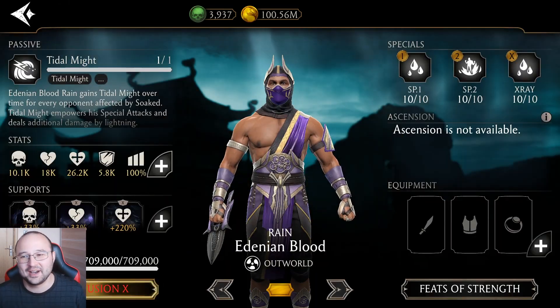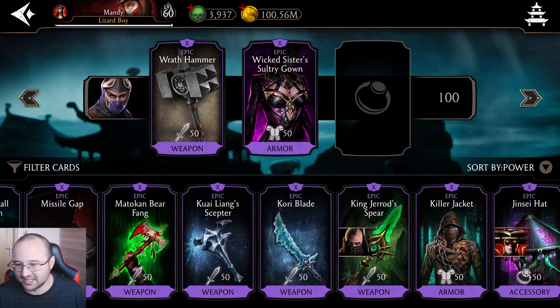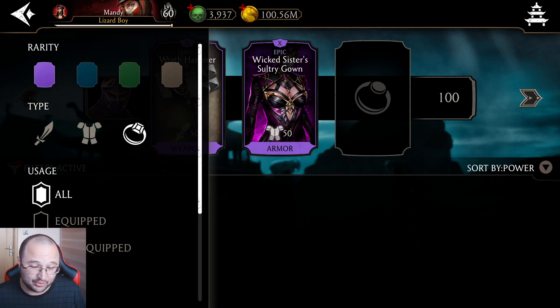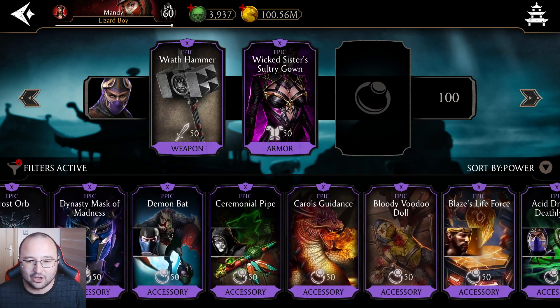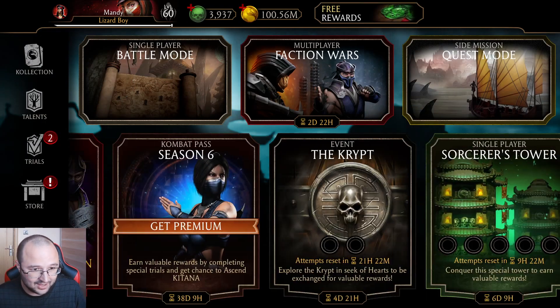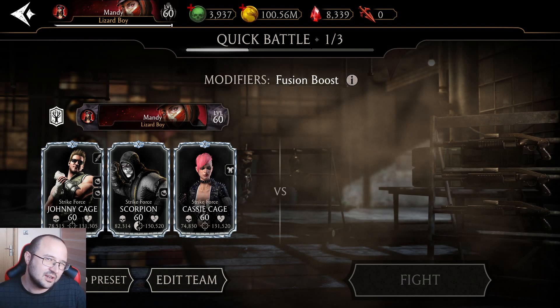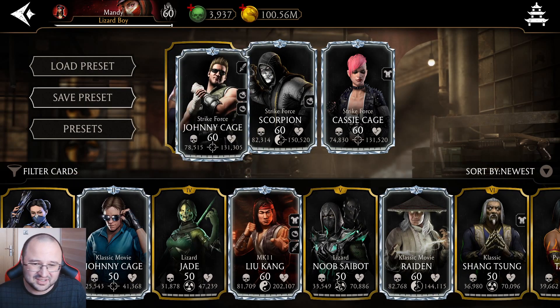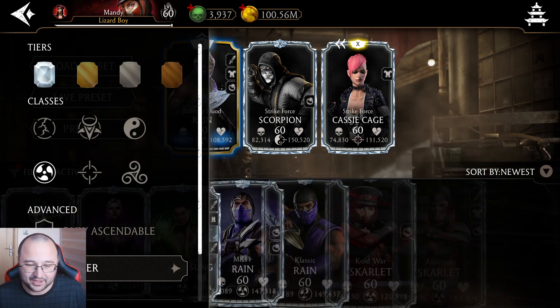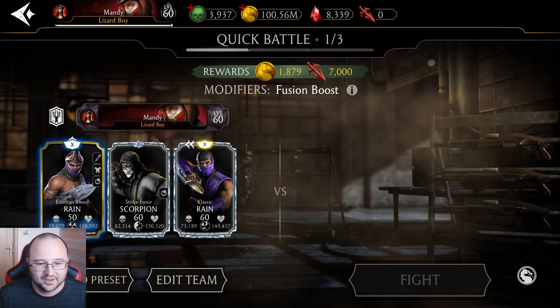Let's try him out. I'll give him some gear — anything really. At this point I just want to get a feeling of how this guy plays, and after that I'll do a separate video where I try harder with a proper strategy. Let's test him in a single fight without Block Breaker. Should I try with two Rains? His synergy with Edenian Kitana only reduces cooldown by one second, so it's not incredible. I'd rather get Classic Rain in the fight. We're fighting a team with Combat Cavjonic Age ascended to Fusion 1, so this should be reasonably difficult.